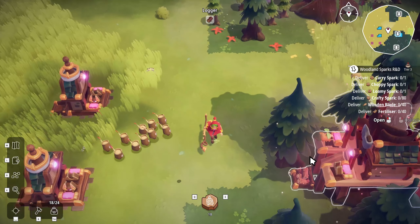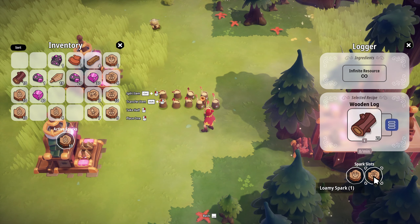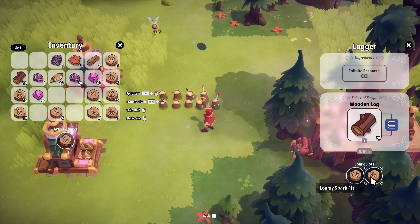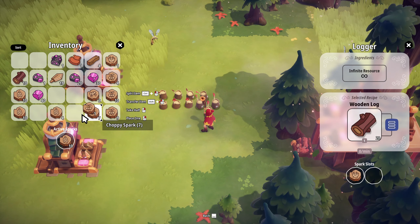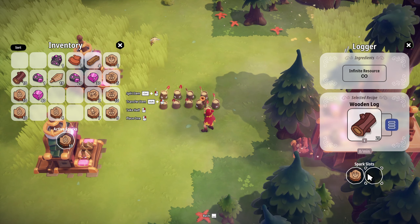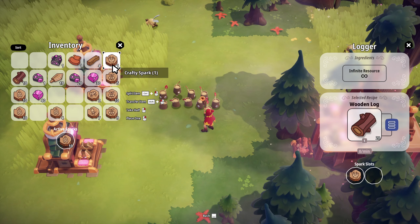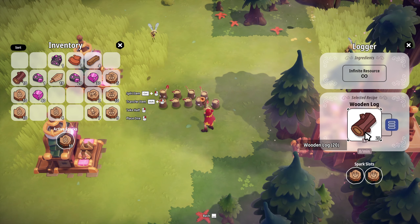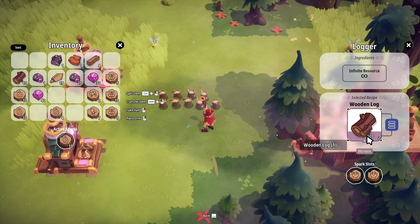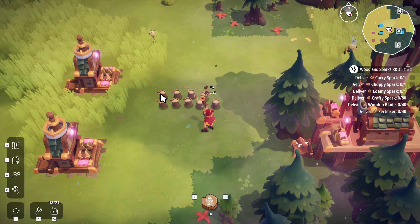At the very least we've got all the wood over here. I also realized that when we put in the crafty sparks it's actually faster than when we put in the other ones. Wait, did I put a loamy spark in there? I didn't realize I could do that. Okay, we're putting crafty guys in here - 90 per minute! This works super fast.